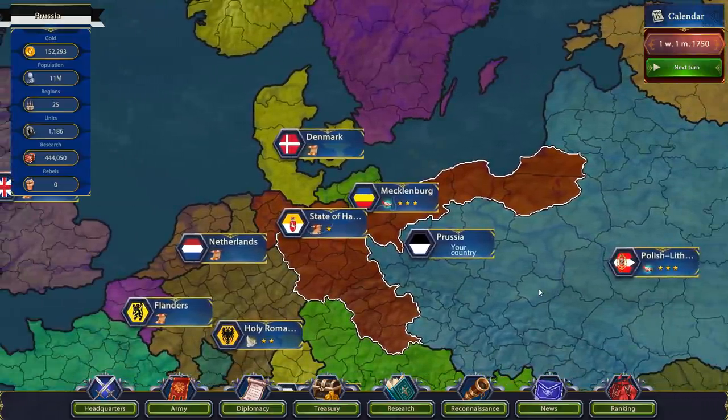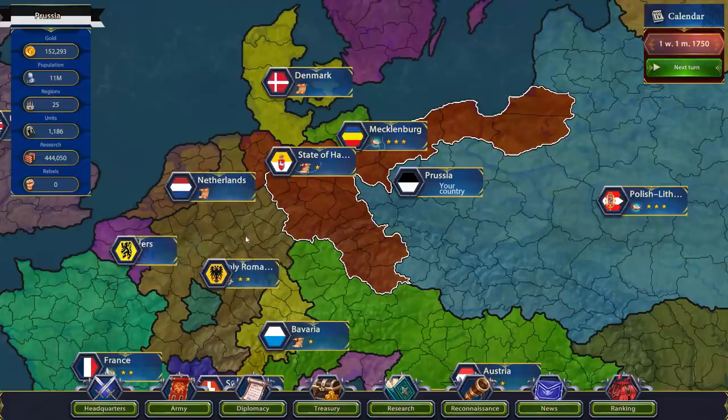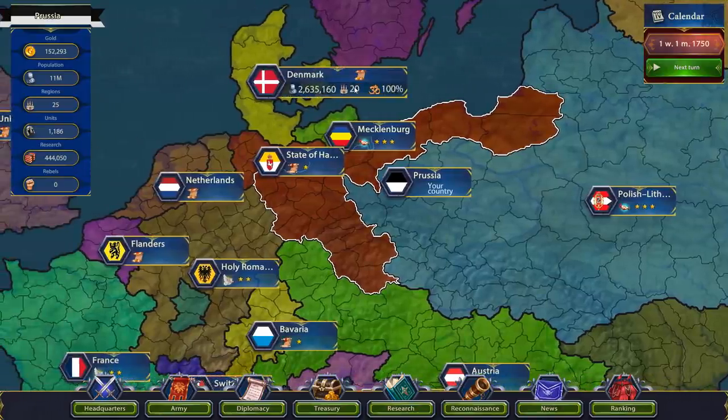There are a few different currencies to keep track of. There's our gold, which is generated from taxes through population and from trade with neighboring nations — the more they like me, the more money we get out of trade. The population has to live in different regions, and then we have a military that we can use to conquer more regions, which conquers more population, which gets more taxes so we can have more gold, so we can hire more units, so we can conquer more regions — and so on. It's all about snowballing as quickly as you can.